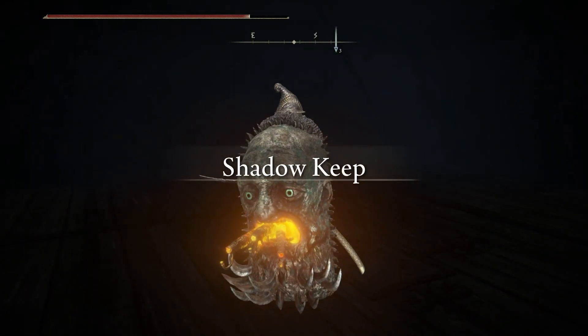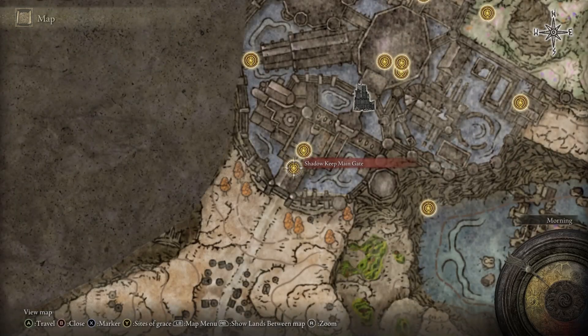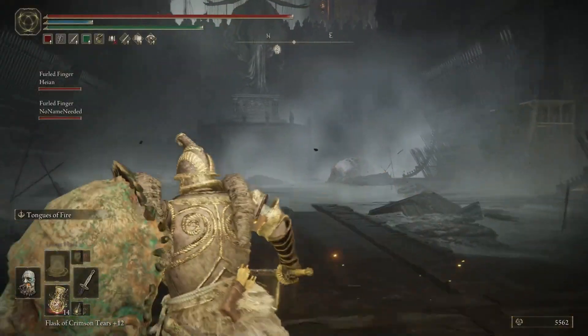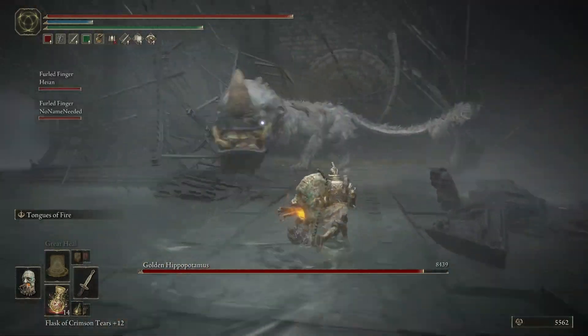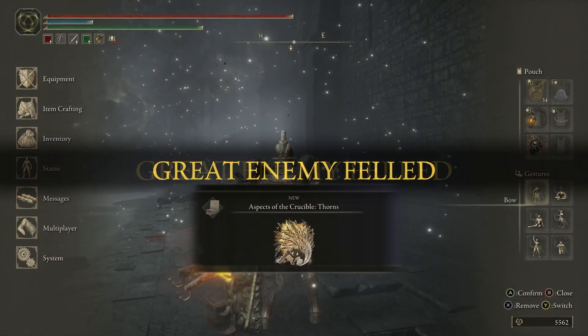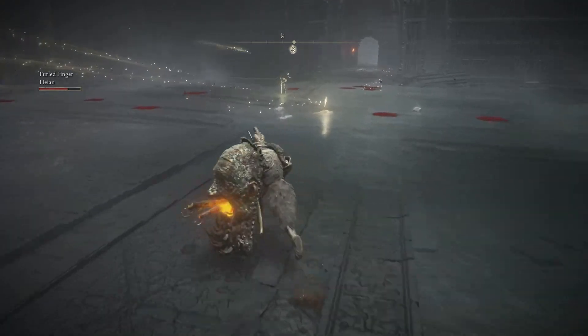Just ride up the elevator and you'll be at the Shadowkeep main gate Site of Grace. In order to proceed from here, you'll have to go forward and kill the Golden Hippopotamus. I used summons just because I find the boss very challenging, but you can kill it by yourself if you want to. Either way, after killing it, you will get the next Site of Grace, which will be the main gate plaza.